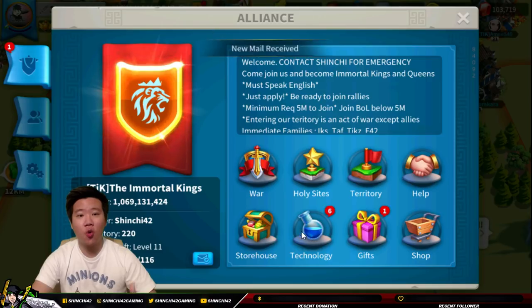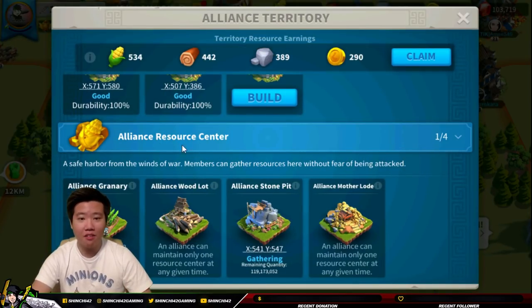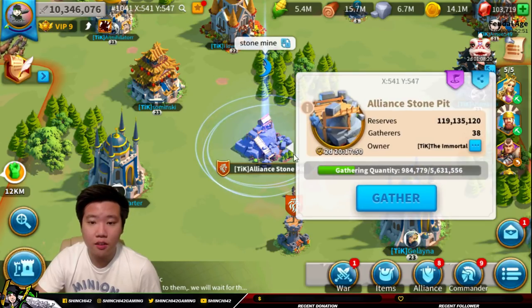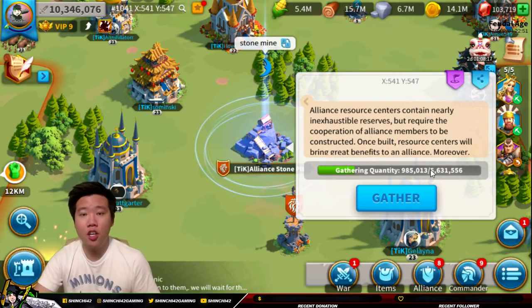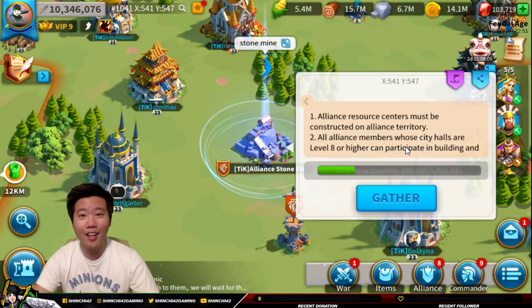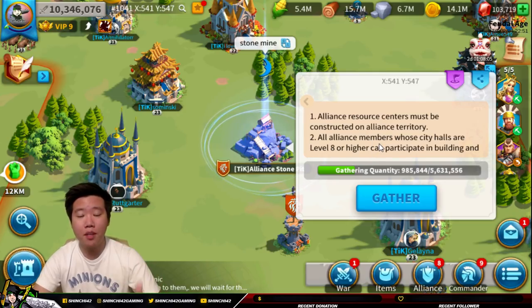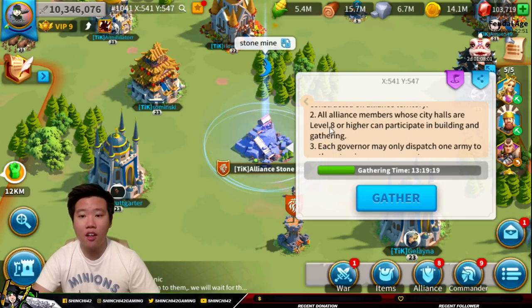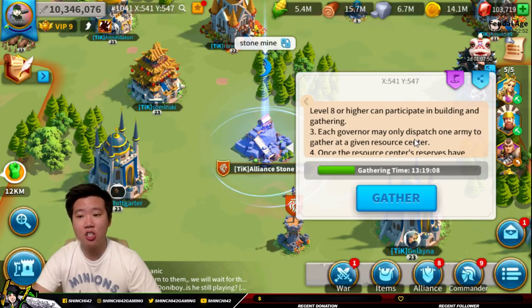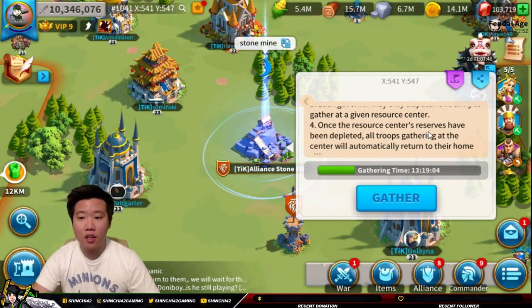You need to be an officer or a leader to participate in this. Go to territory and you'll find the alliance resource center where you can deploy granary, wood, stone, and gold. Once deployed, go to the eye icon for information. The alliance resource center must be constructed on alliance territory — so you need a flag there. Alliance members with city hall level eight or above can participate in building it, and governors may only send one dispatch of troops to the alliance resource center.